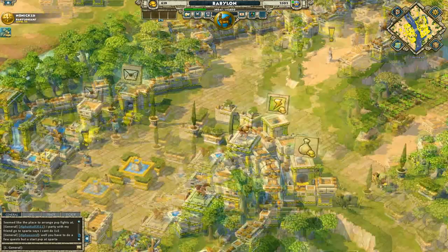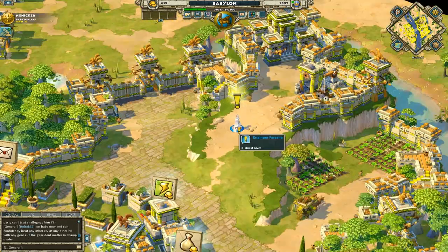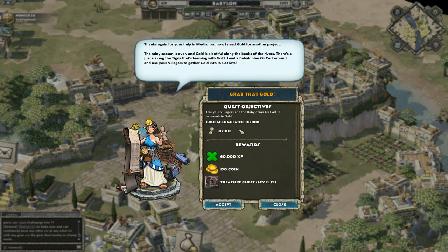There are several quest givers here with quests for us — well, two. I'm going to do this one first from Engineer Farzana. It is called Grab That Gold. I'm not sure I trust this quest giver after what she did with those siege towers, but I will get experience for it, so it's fine by me.